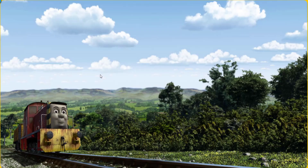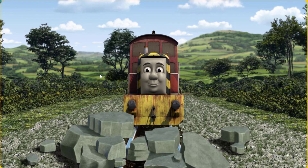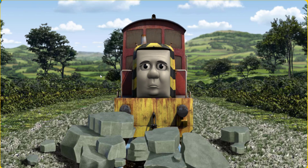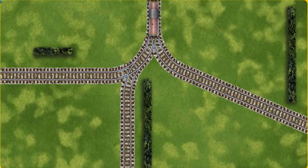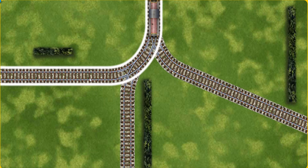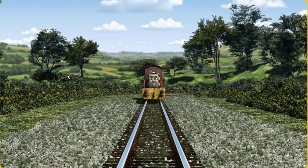Salty went through the countryside. Suddenly, Salty had to stop. He would have to go another way. Show Salty the track that goes nearest to the shortest hedge. Let's go.